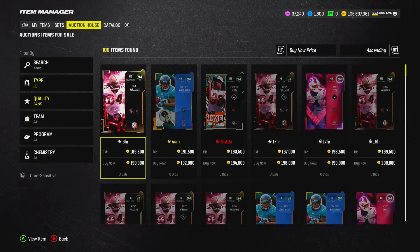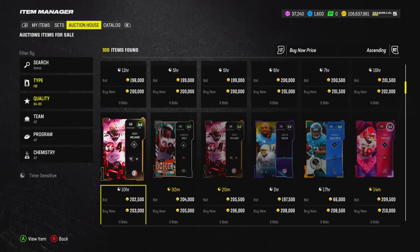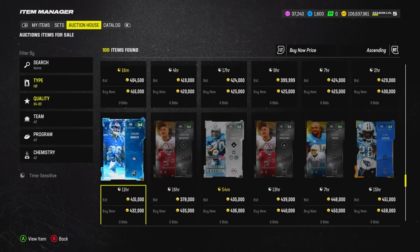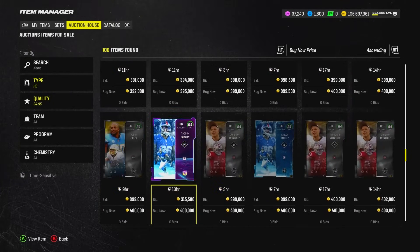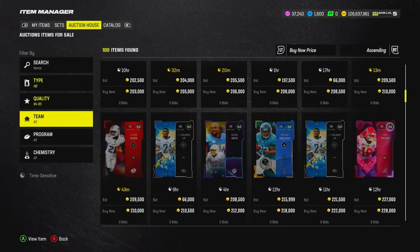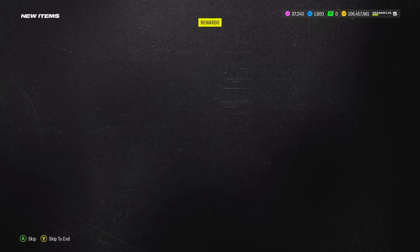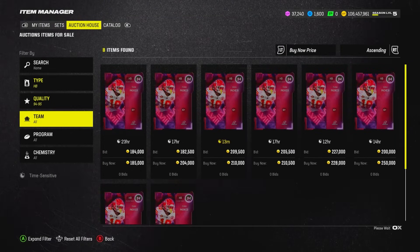I'd really like to see a meta Todd Gurley ultimate legend — maybe Sugar Rush — because he's big, fast, and strong and could be a top-of-the-line running back if he gets a promo theme-team card. We need one more running back — I think I'm just going to go pick up Isaiah Pacheco for the Chiefs and playoff theme team. At only 180k he can play the RB2 and RB3 role alongside MJD. That covers our skill position running backs.